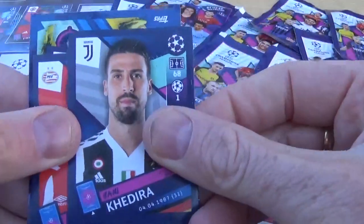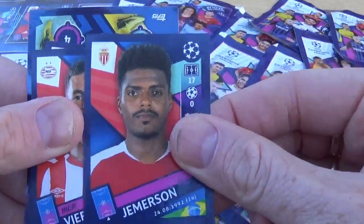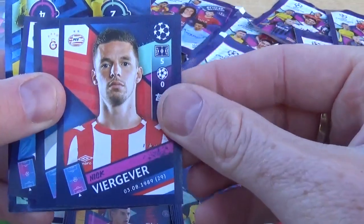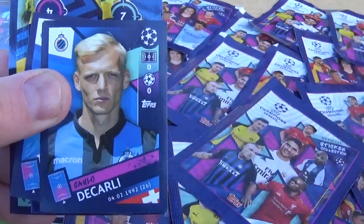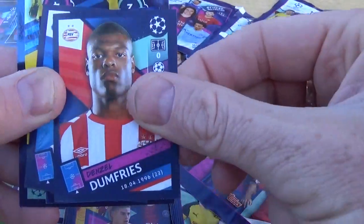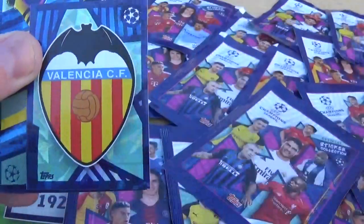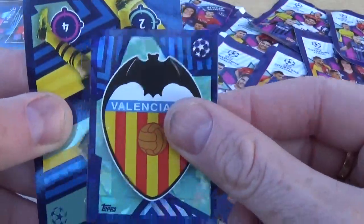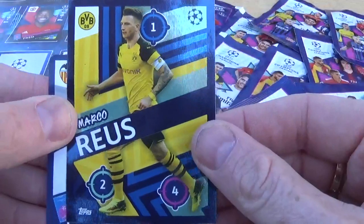For Juventus we have Ciadeira, Jemison for Monaco, Viergeva for PSV, Mulsira for Galatasaray, Dekali for Bruges, Dumfries for PSV, Grifo for Hoffenheim. We have the Valencia club badge — nice shiny one — and Reus for Borussia Dortmund, the large one.